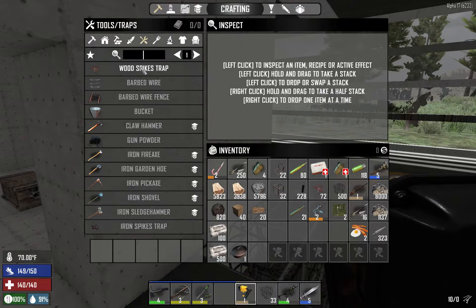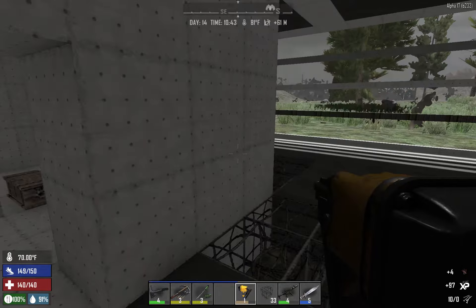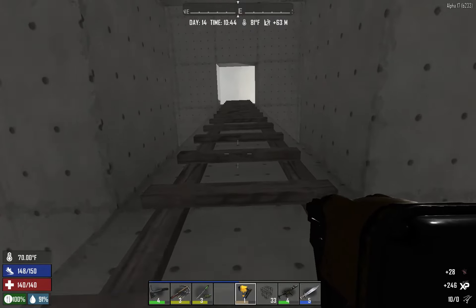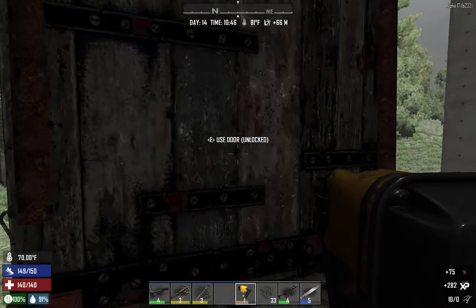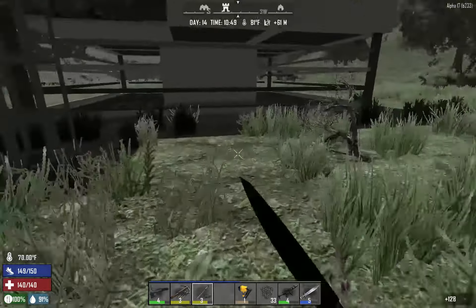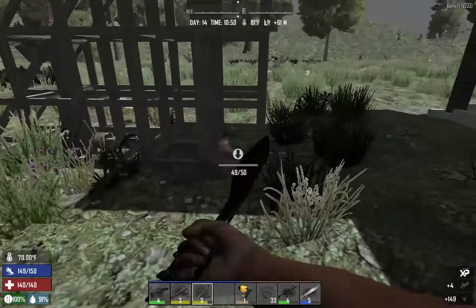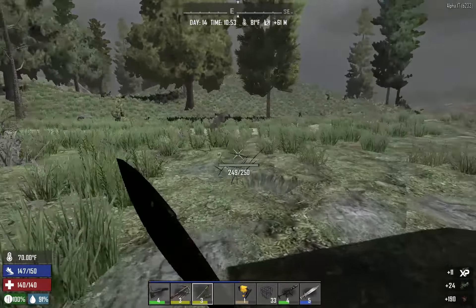Let's get some spikes going. Let's get like 300 crafting. We're going to come out here and we're going to spike up around here. I want a few layers.